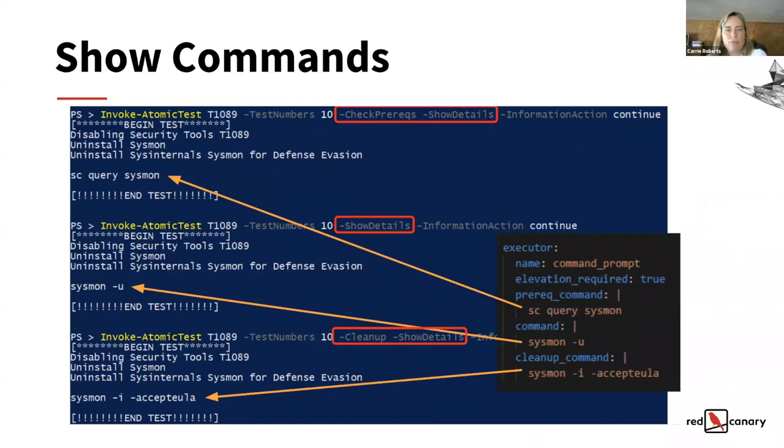Running show details for T1089 test number 10 shows that this attack will just run sysmon -u to uninstall Sysmon. If you want to see what it would do for the prerequisite checks or cleanup checks, you can add the check-prereq switch. If you do check-prereq with show details, it won't run the prereq checks — it'll just show you what it would do to check it. And the same for cleanup. With those three commands you can read out the command from the YAML file with variables filled in.